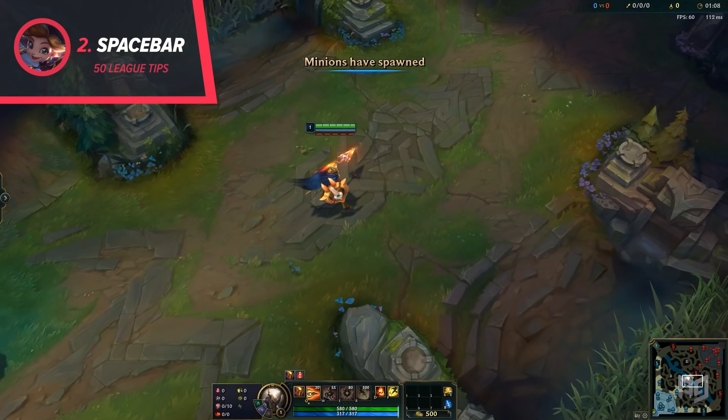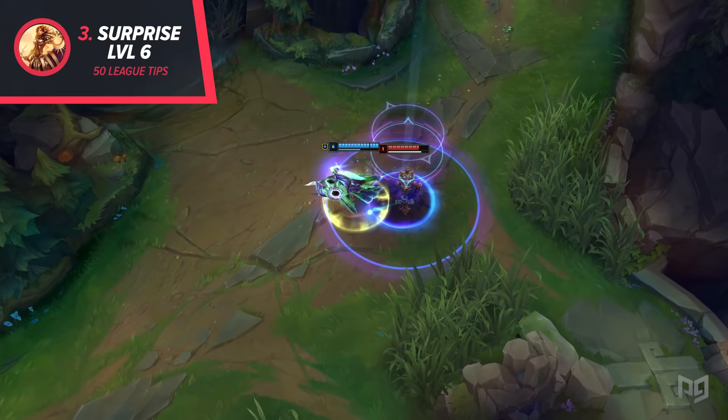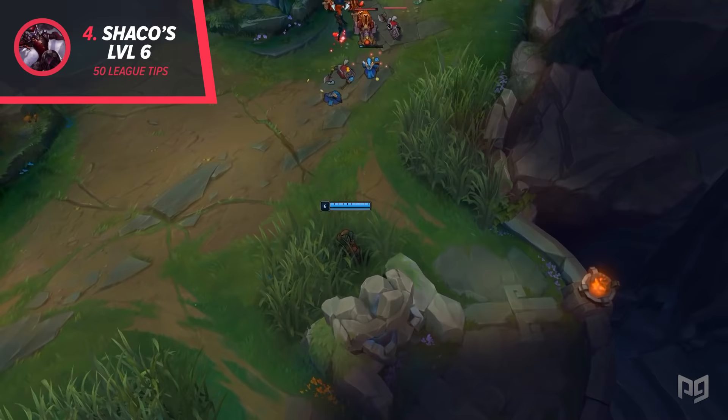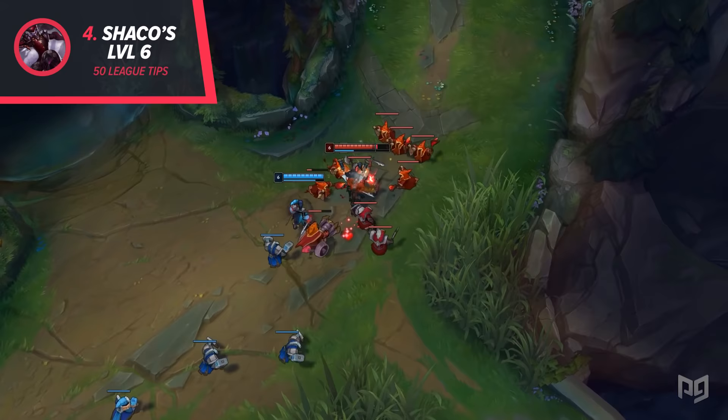3. When you're about to hit level 6, you can hide out of vision to surprise your opponents. This works especially well if you're playing someone with a powerful ultimate like Leona. 4. Speaking of level 6, if Shaco was last seen before hitting level 6 and he uses his ultimate, the enemies will see him as the last level they saw him at. If Shaco tries to hide when they reach level 6, you can easily tell the difference by looking at the level of the two clones.